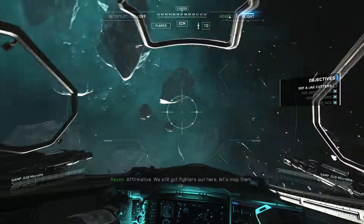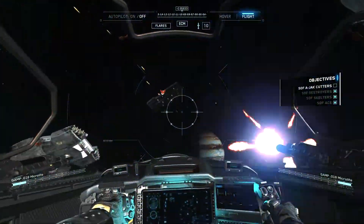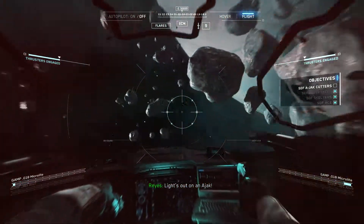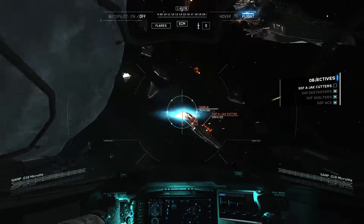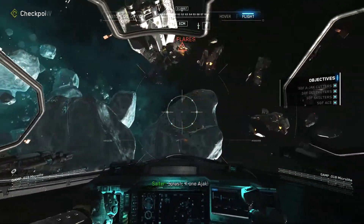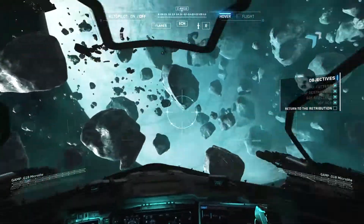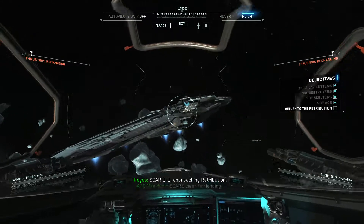Affirmative, and we still got fighters out here - let's mop them up. I guess there's an Ajax left. Always go for the back, always go for the engines - it's the quickest way to take down the Ajax. Because this is the last Jackal Strike, obviously they're going all out. That's the last of them. About a 10-minute mission - Jesus, that was easy. So that'll probably be it now, probably just going to go back to Operation Black Flag. That's the end of the side missions for Call of Duty Infinite Warfare.